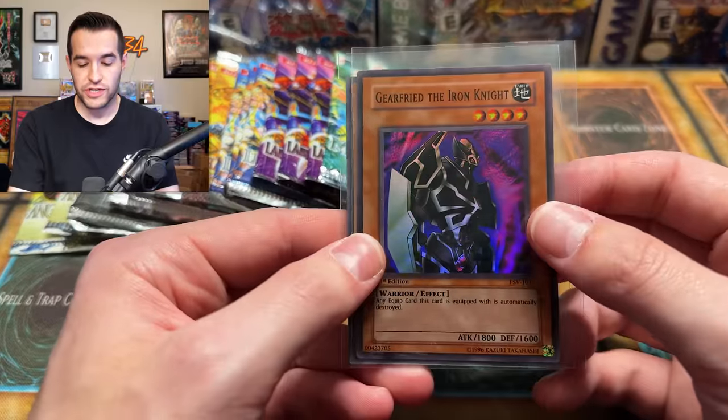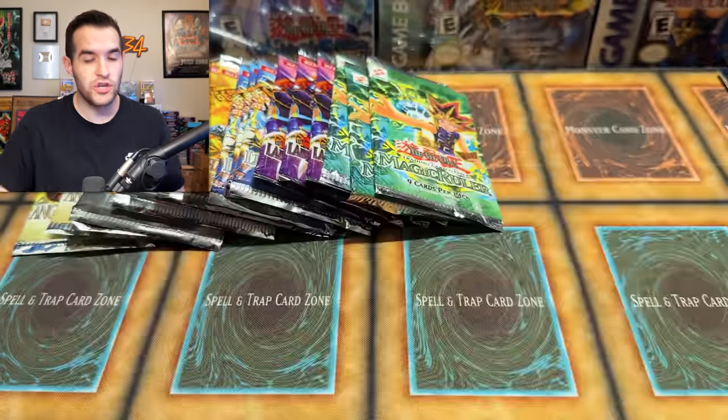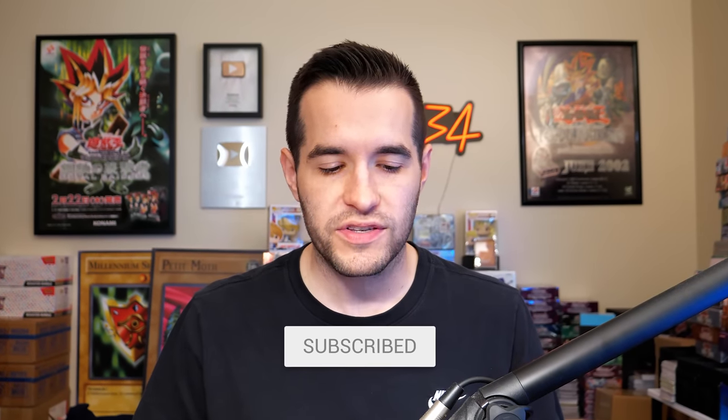And to continue this fiesta, we have a giveaway. I'll be giving away this first edition of Vorse Raider from Pharaoh's Servant and a Dark Ruler Ha Des from Legacy of Darkness. All you have to do is like the video, be subscribed, turn on notifications, and let me know down below what you want to see pulled today. We're going old school. Let's get to it.